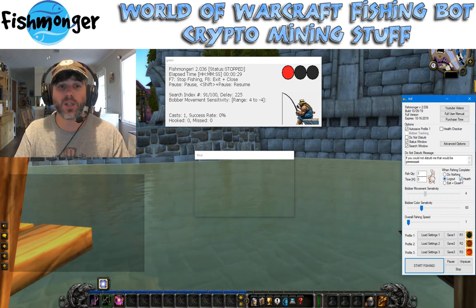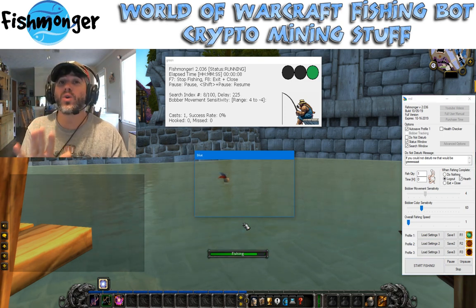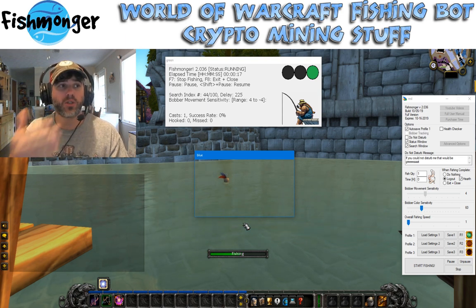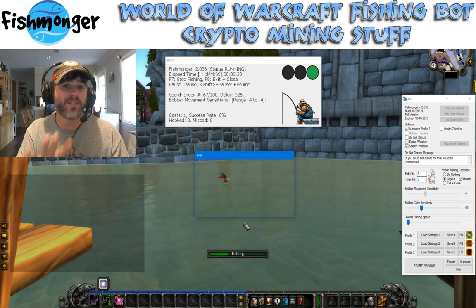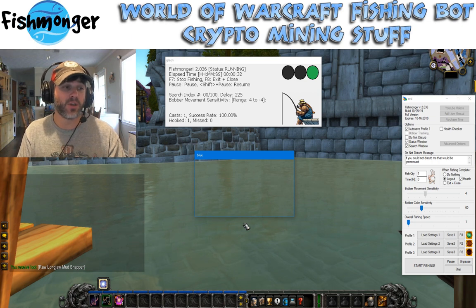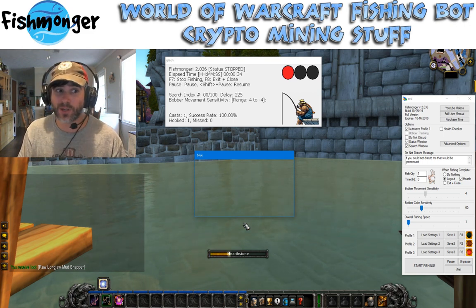To demonstrate this, I'm going to click on Logout, enable Hearth, and have my fish quantity on 1, so Fishmonger should fish one time and then automatically hearth me out. Now I actually don't want to leave this spot, so I'm going to interrupt that just by jumping. Please note, most of the time Fishmonger blocks input on the keyboard and mouse while it's moving and doing its thing, but I don't have that enabled for the hearth function. So if you accidentally bump the keyboard while it's trying to hearth, it will stop that function. I did that mainly because I didn't want people to accidentally use their hearthstone, since it's not a 60-minute cooldown timer, which sucks.